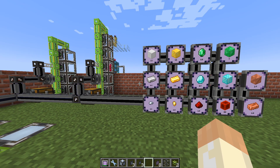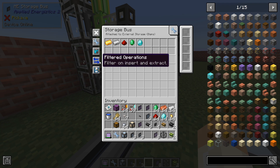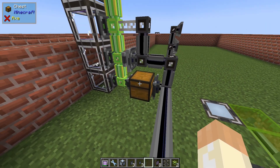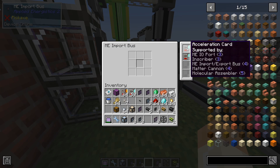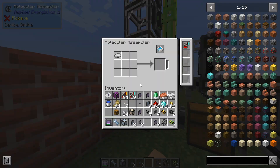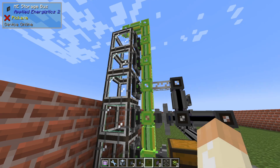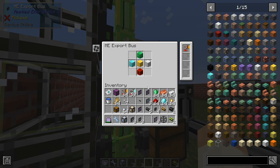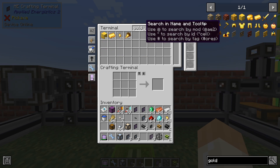On this tower I simply have the same filter on insert and extract — bi-directional. All these things will end up in the chest: ingots and valuables. From here we simply import with acceleration cards, and we have blocks of different types on storage buses configured as before — insertion bi-directional — and then we export all these blocks.